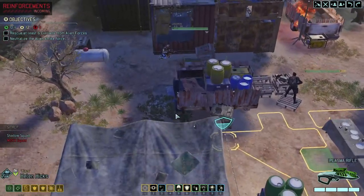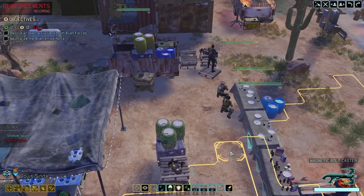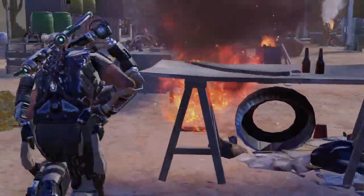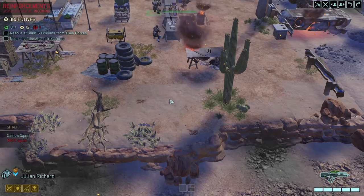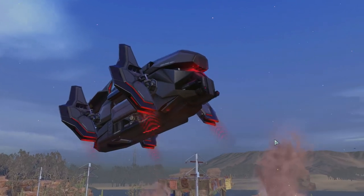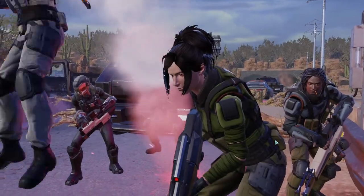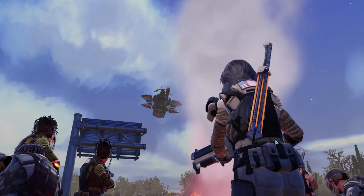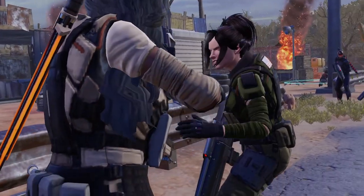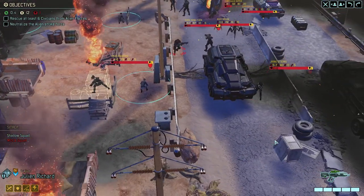Moving to designated position. Going as fast as I can. So far so good — here comes the Mock Squad. It's funny that it always shows that there's more of them than there actually are, because there's never more than four I think. Moving to designated position.